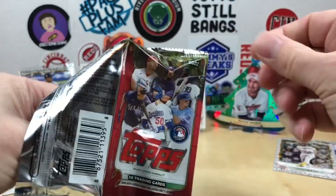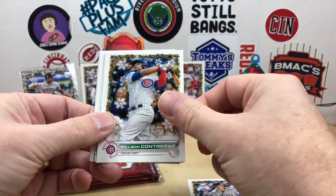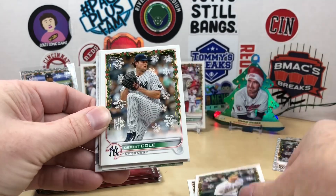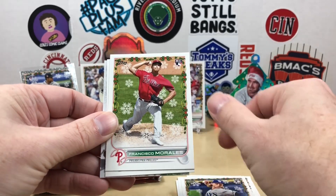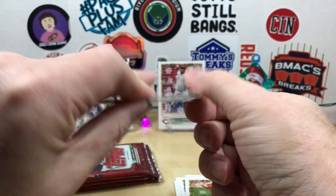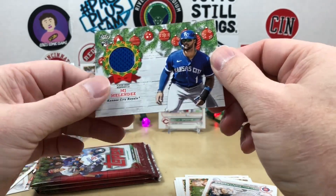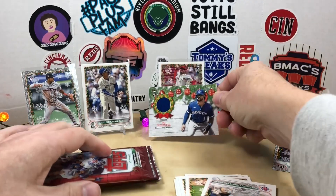Hopefully it's over there marinating in the stack. We got one more metallic coming — Seiya Suzuki. This one looks like it's going to be our relic, so we'll save that for last. We got Nick Allen, Gerrit Cole, Cole Sands, Shane Baz, Shane Baz rookie, Francisco Morales, Trevino. We'll go ahead and flip it around — it is an MJ Melendez! Very cool. Nice rookie relic there, nice little blue patch. Not too shabby at all.